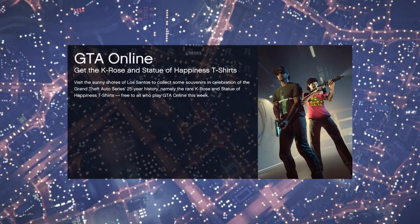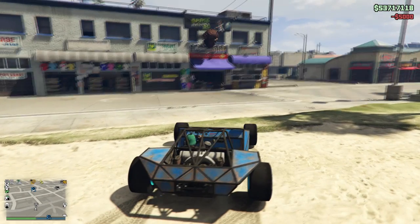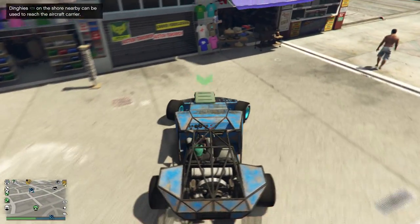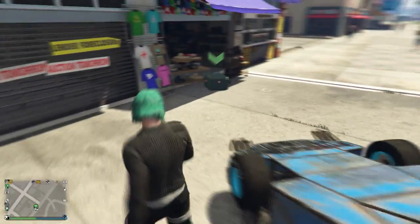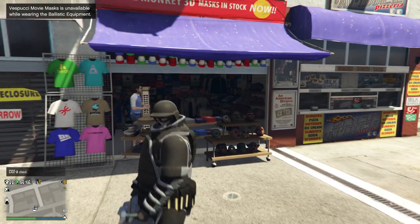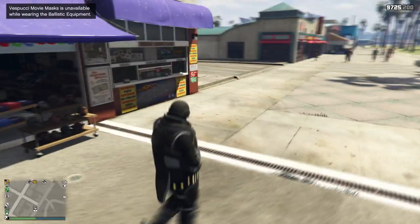Back in free roam, go back to the Vespucci mask store with your ramp buggy and call out the ballistic equipment once again. Do the same method — push the crate near the mask store, pick up the crate, and spam right d-pad. You'll see the clothing menu and it will close by itself. Once the menu is closed, remove your ballistic equipment.